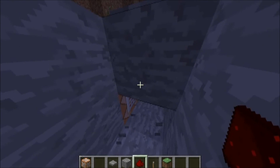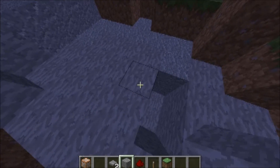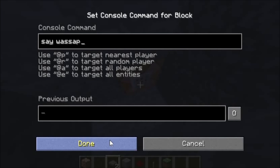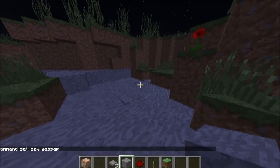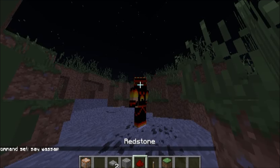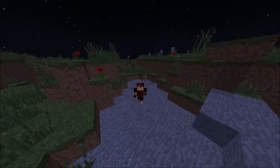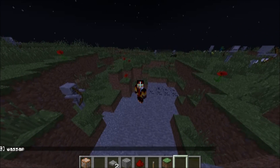You activate the command block that you already set up. So what you want to do is type 'say what's up' — or anything you want. Just cover that up so you just walk along and it triggers. See, it's kind of cool.